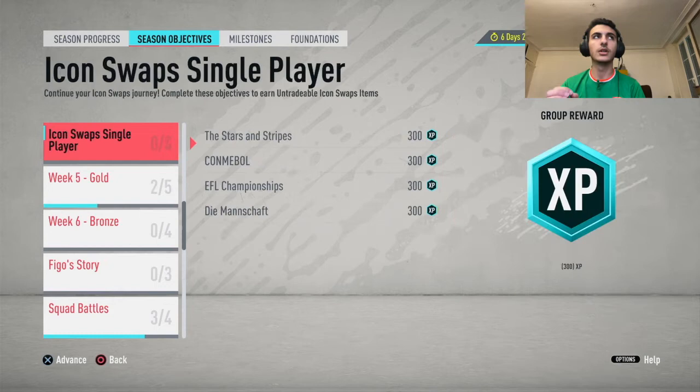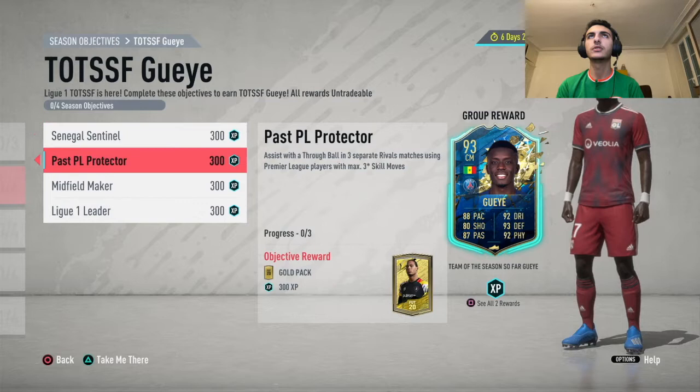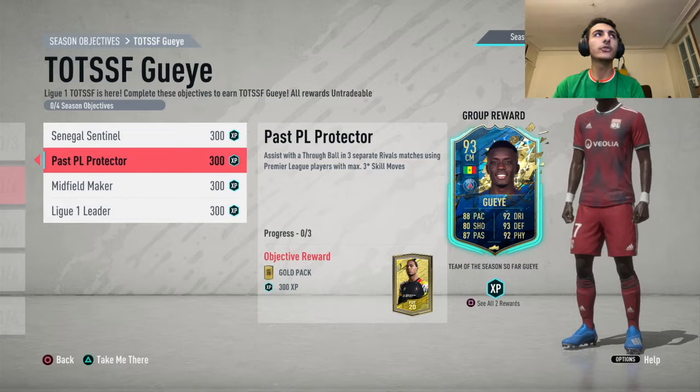I'll show these objectives real quick. Score a goal in two separate rival matches using Senegalese players. Assist with a through ball in three separate rival matches using Premier League players with maximum three star skill moves. Assist 10 goals in rivals using midfielders with maximum three star skill moves. That card looks insane: 88 pace, 92 dribbling, 80 shooting, 93 defending, 92 physical, 87 passing — he is the highest rated objective card given to us so far.